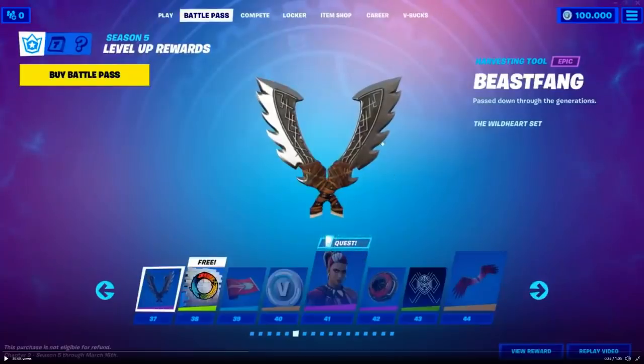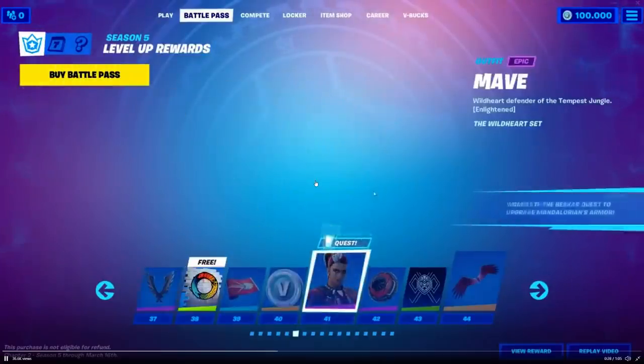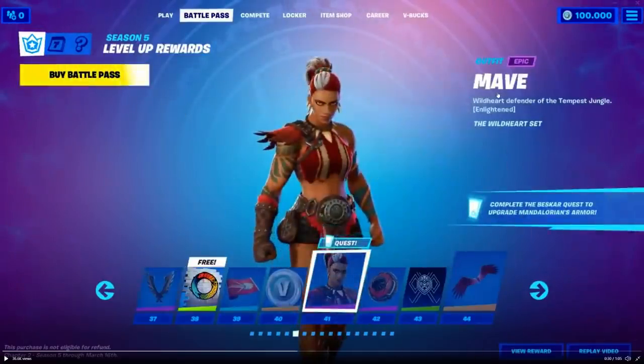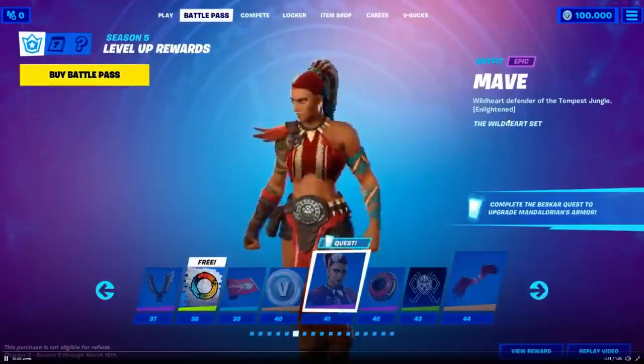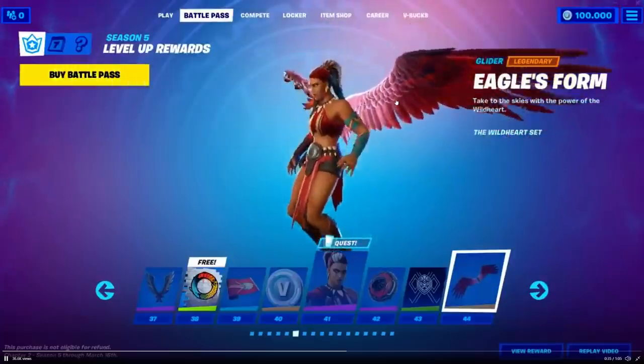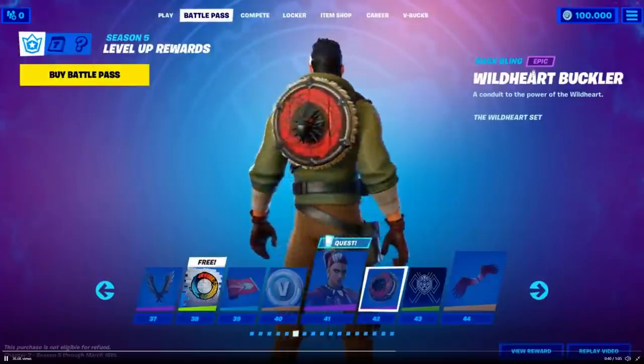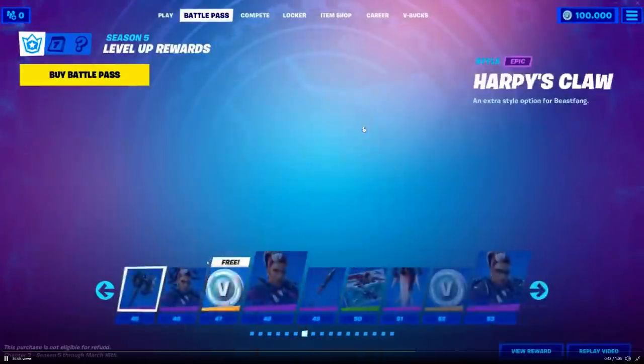Beast Fang is a new pickaxe — this is for the next character we're going to unlock. Her name is Maeve, part of the Wild Heart set — Wild Heart Defender of the Tempest Jungle. There's some crazy stuff. Eagle's Form — she's gonna glide down like an eagle. That's so sick. Wild Heart Buckler is the backbling for her.